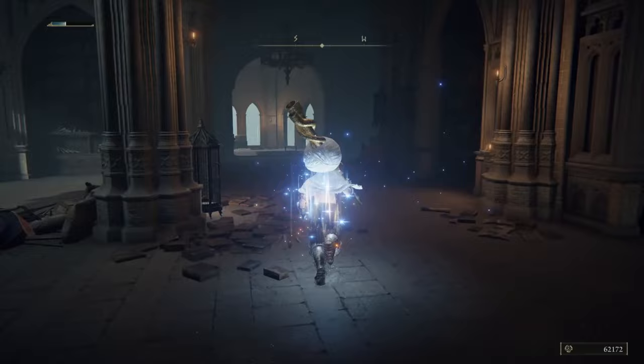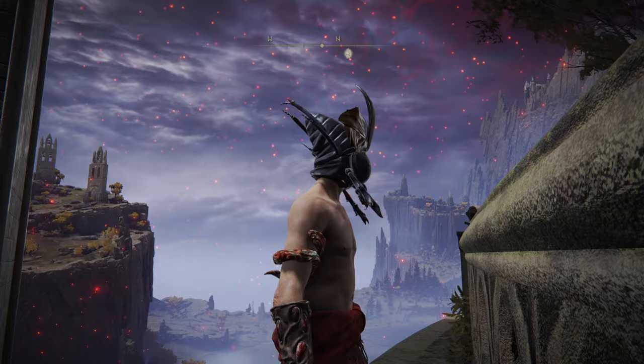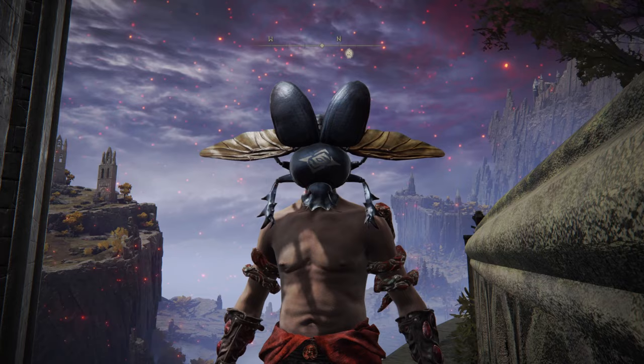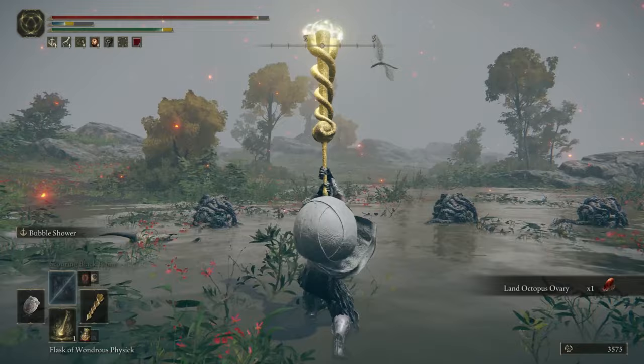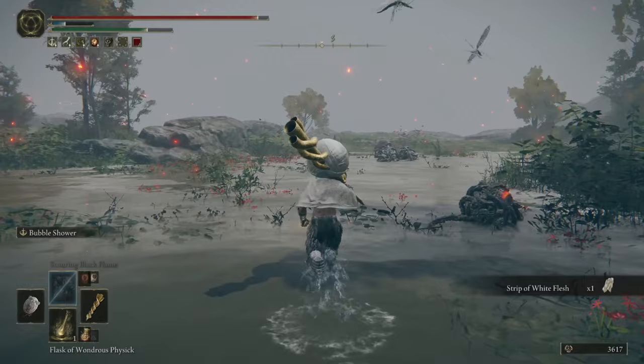Fourth up is the Cerulean Tear Scarab Helmet. This one breaks the mold a little bit — it is a lovely shade of cerulean, and instead of lowering FP costs, it actually increases the amount of FP you regain upon using a Flask of Cerulean Tears by around 10%. This is a much better option for anyone who uses a mixed bag of tricks — maybe Ashes of War and Incantations, Ashes of War and Sorceries, Sorceries and Incantations, or even all three. If you spend lots of mana, this may be of use to you.